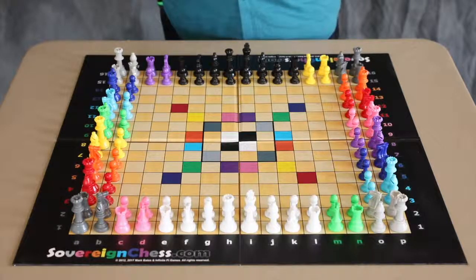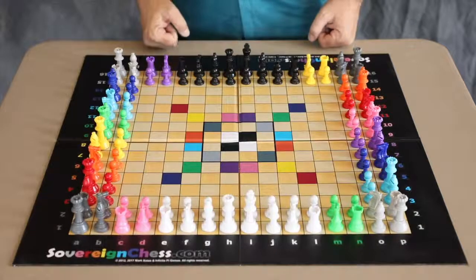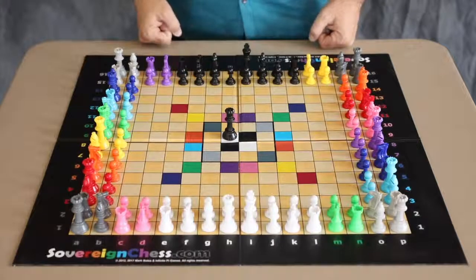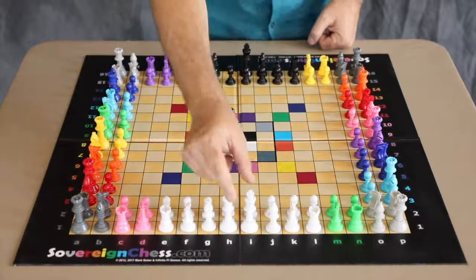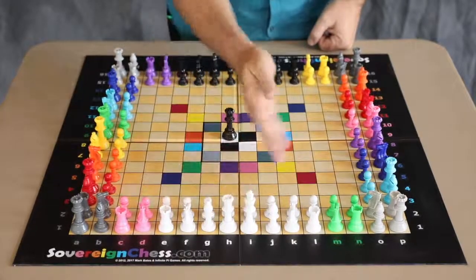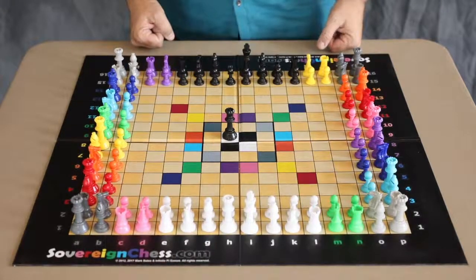Prior to this video I talked about the colored squares and mentioned that we are going to discuss the black and white squares in the middle of the board. One of the first questions many players ask is: if I'm playing black and I land on a white square, do I get to control the white army? The answer is no. If you're playing the white army and you have the white king, then you are sovereign over those white pieces. Regardless of who is on either of the white squares, as the white player you can continue to control the white army.